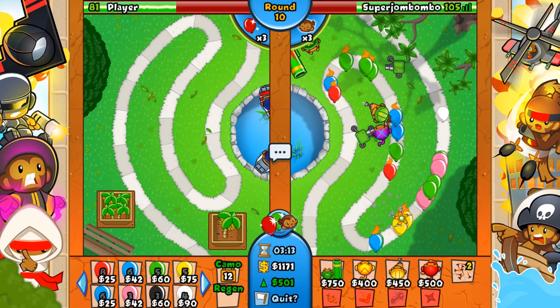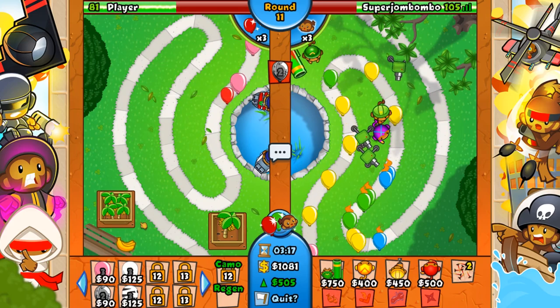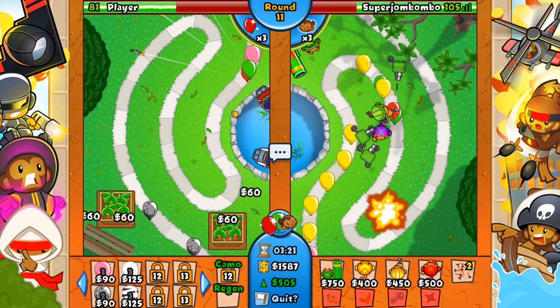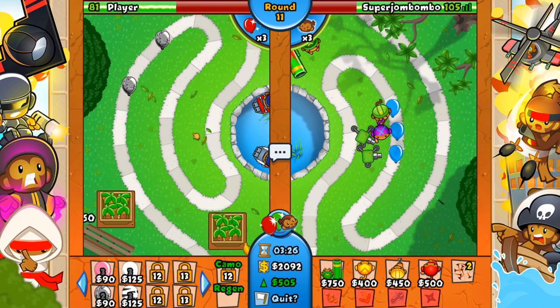I'm going to start off with a pretty quick Zebra Rush. Let's do a lead — he doesn't have any lead popping power yet. Try to go without any lead popping power — what is he going to have? A wizard? Or a mortar? I don't know. So he doesn't have anything for these lead balloons yet. I don't know what he's doing.